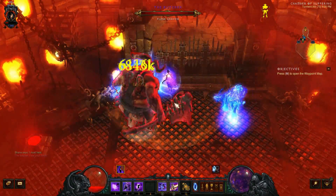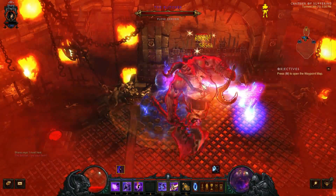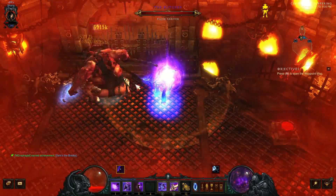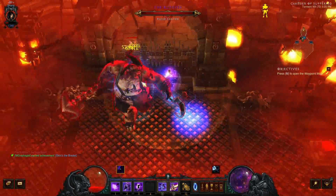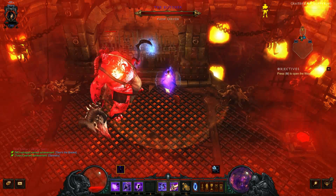So unless your monk is running Transgression, which would give you 10% attack speed, from what I've heard that's not going to be the most optimal for higher end Greater Rift because the resistance you get from the monk is much more valuable.